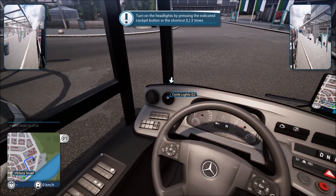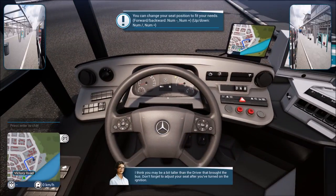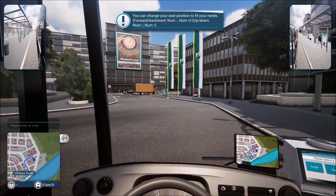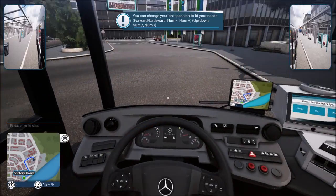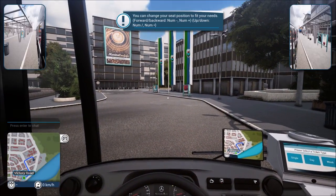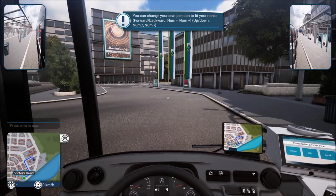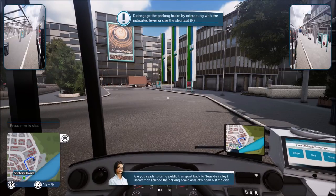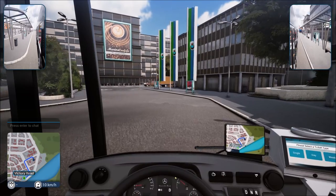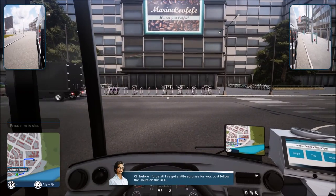We also need to activate the cockpit zoom with the right mouse button to zoom in on anything. Now we need to turn on the ignition by pressing I three times. Then turn on the lights by hitting L, or I'll use the dial here. I'll adjust the seat height - for now I'm going to leave it where it is and actually turn off the cockpit lights as they're a bit too bright for me.